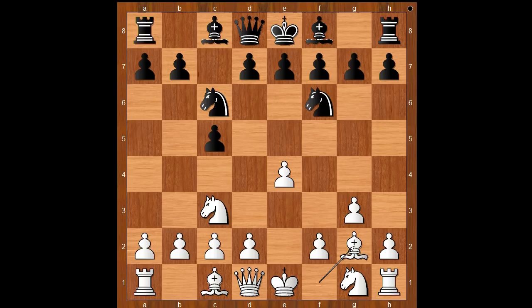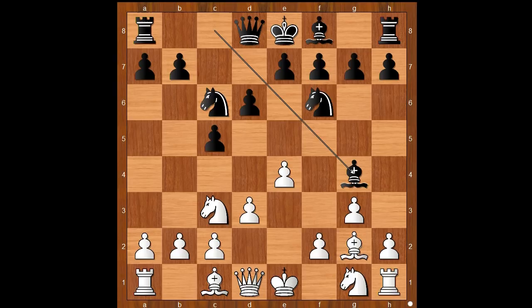Knight to f6, bishop to g2, d6, d3, bishop to g4, attacking the queen. Knight to f3.